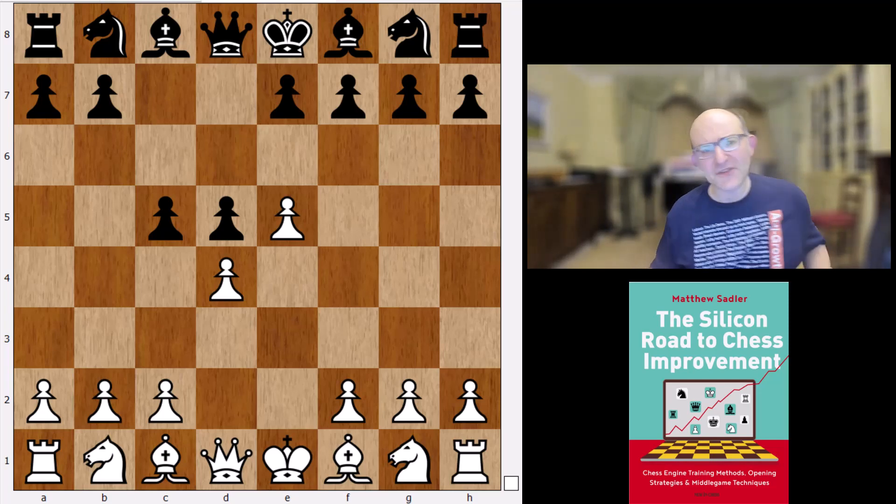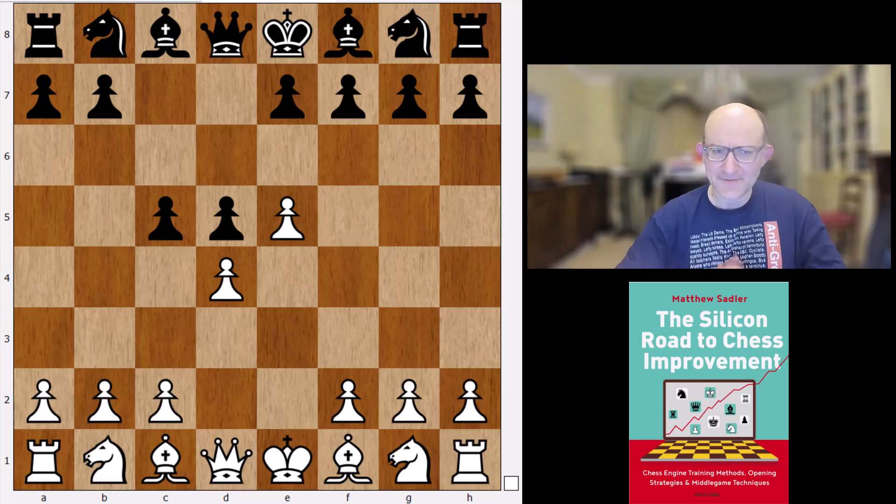There are also a lot of games between AlphaZero and Stockfish 8 in this line, and AlphaZero played some gorgeous concepts. Just have a look on the Game Changer YouTube site and search for AlphaZero Caro-Kann Advance — you'll find lots of beautiful examples there.